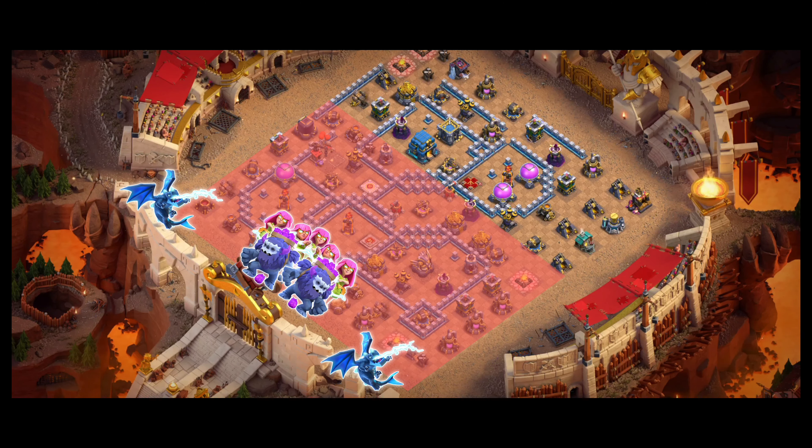Alright, the main army is out now. Notice my deployment sequence. The perfect time to use the warden ability is when most of the troops are under his aura, so the yetis will survive a bit longer and provide more value, because they are absorbing all the incoming damage and will die very quickly in this attack. Usually they won't survive till the end, so don't panic if all your yetis die out early — it is very common.